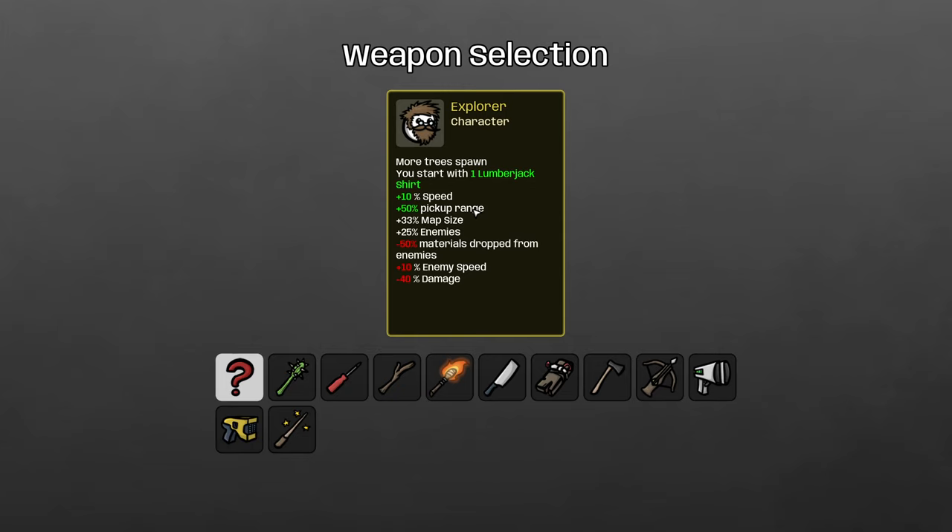The Explorer gets to do my very favorite thing in this game: run around killing trees. You get more tree spawns — and while the text doesn't tell you what this means, it actually means you get more trees as though you had 12 tree items in your inventory. That's an enormous bonus. You also start with a lumberjack shirt so you can one-shot trees, plus 10% speed so you can get from tree to tree faster. You also gain extra pickup range, which is really good because you'll be generating a lot of consumables on the ground.